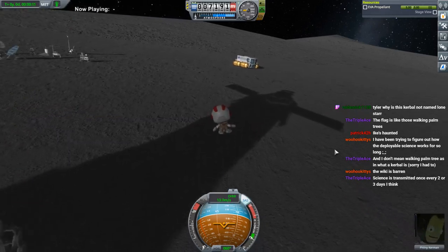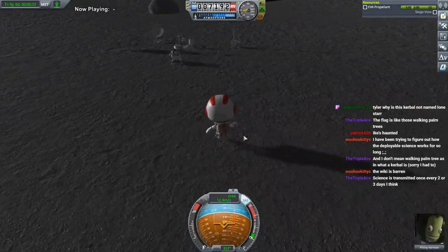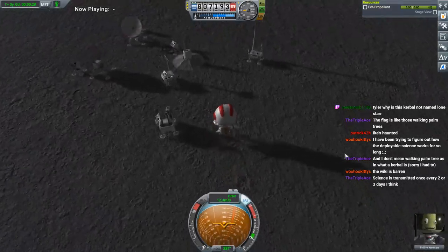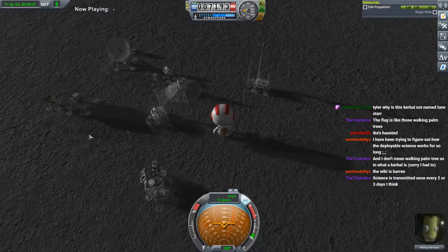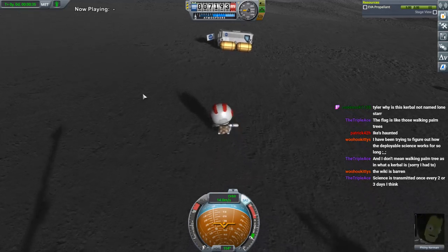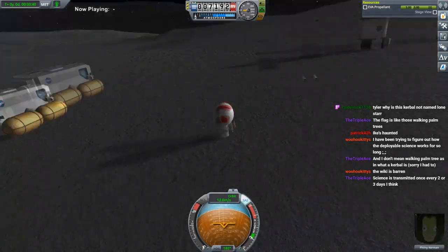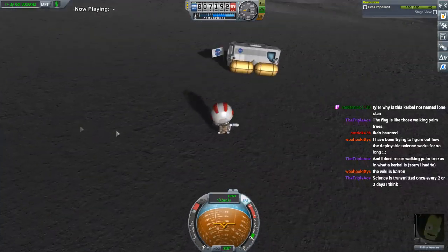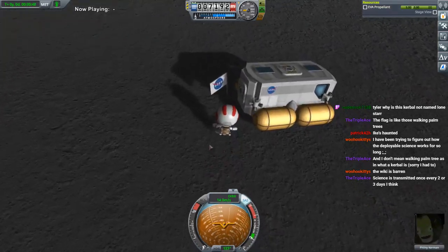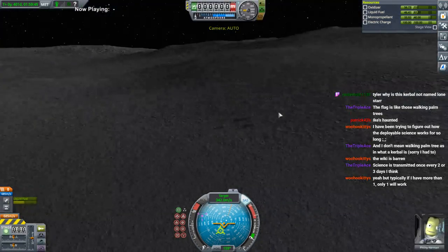Once every two or three days. The wiki is barren. One thing we found out here is that we didn't have enough power. It looks like the amount of power the solar panel generates is dependent on how many stars your engineer has — and Filney isn't even an engineer, he's a pilot. So our solar panel is only getting one power, which is not enough for all the instruments.